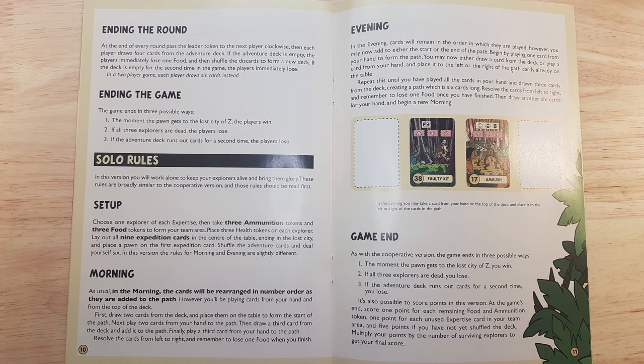I will be playing the solo variant, which is slightly different than the regular way to play the game. In the solo variant, the way the cards are selected is different. As you can see here in the rules, for the morning phase, you draw two cards from the deck and reorder them numerically, then add two cards from your hand and one card from the deck, and then the final card from your hand. You reorder them all numerically and then resolve them from left to right.